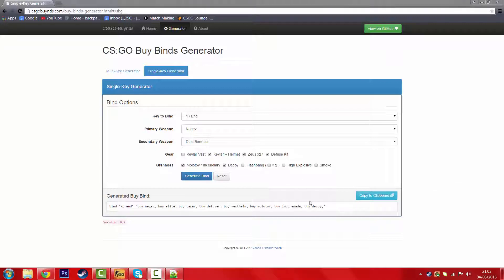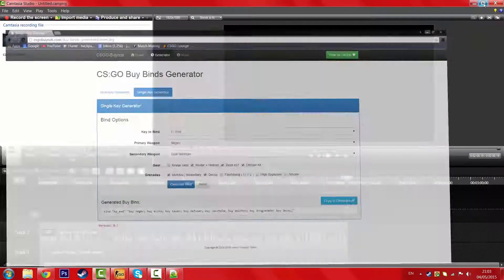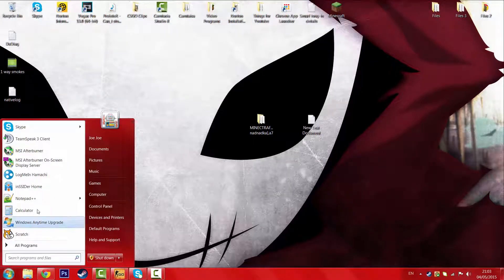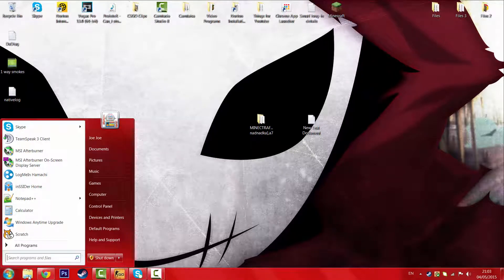So once you've made your bind and generated it right here, you're going to copy to clipboard, which pretty much means it's done the copy process for you. And we're going to find our folder in Steam, CSGO. So to find that, we're going to click this button here.